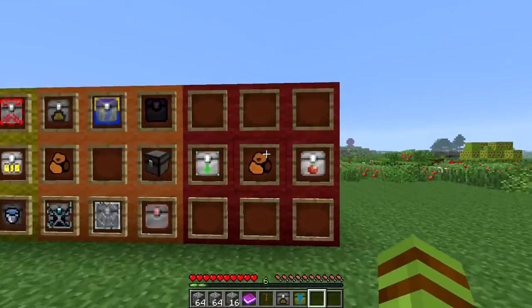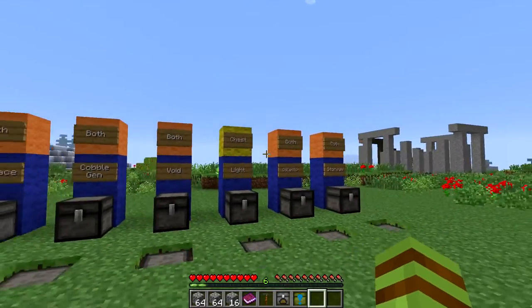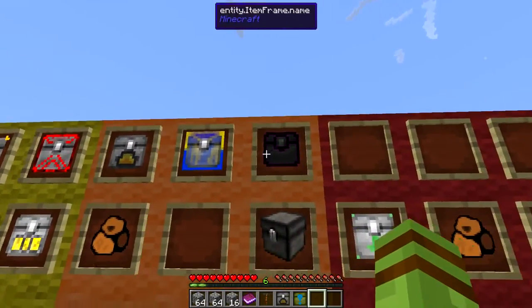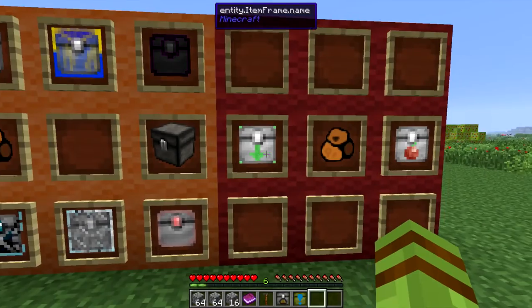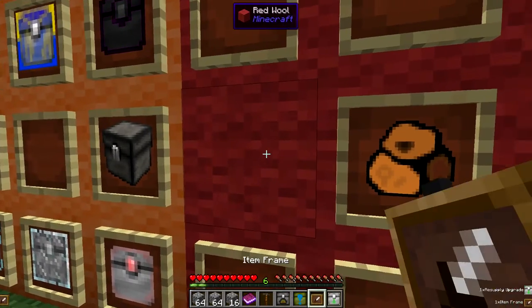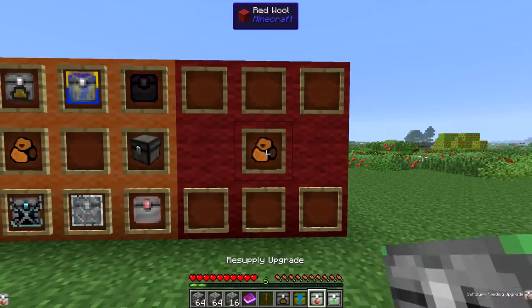Next we have the bags. There are a lot of these upgrades that you see over here that are allowed to be on the bags - any of these ones with the orange tops are able to be used. So we have furnace, energy, void, slot, cobble gin, collector. Then there's two over here that we haven't messed with just yet - that would be the feeding upgrade and the resupply upgrade.